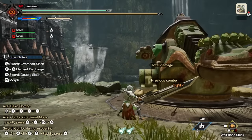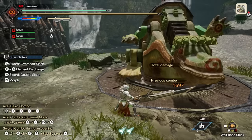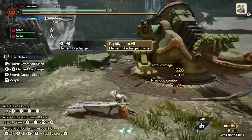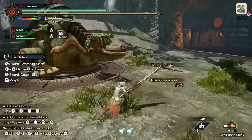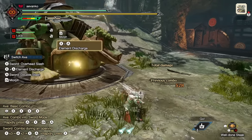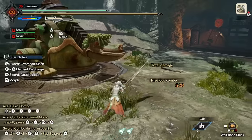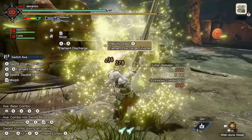The sword mode has one heck of an explosive selling point: if you press X and A at the same time, you'll go into the element discharge. Keep pressing X to ramp up the hits, and you'll end with an explosive element discharge finisher. The final blast does fixed damage, so it doesn't matter how hard or soft the part you hit is. If you don't have enough time to finish the whole thing, you can pull back on the left stick and press X to quickly end it with a weaker element finisher. After the attack, you'll automatically morph back into axe mode, and it will take a lot out of your switch gauge.